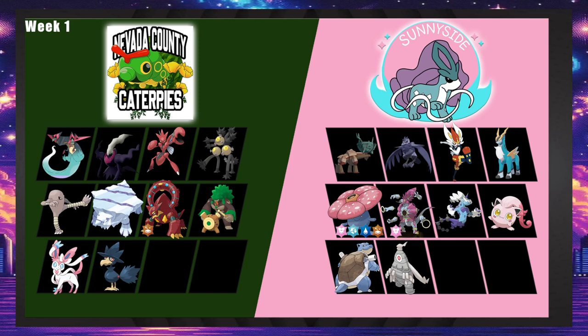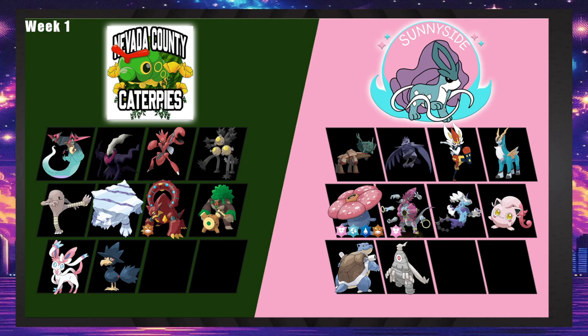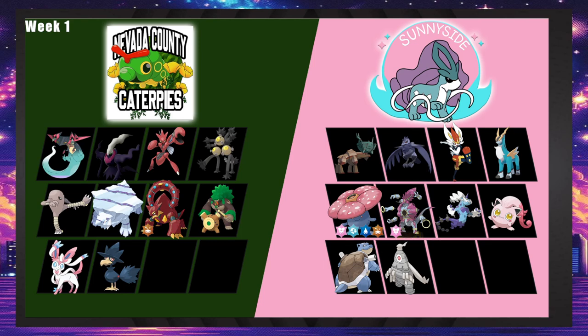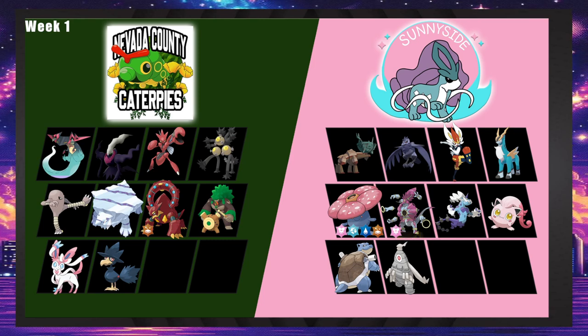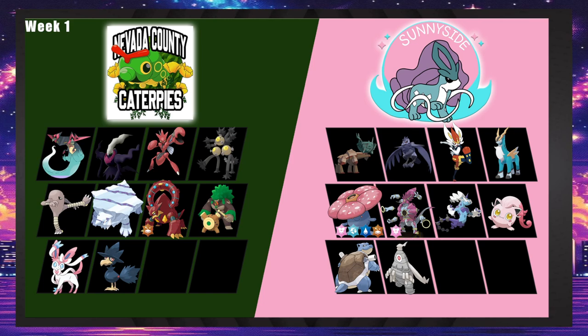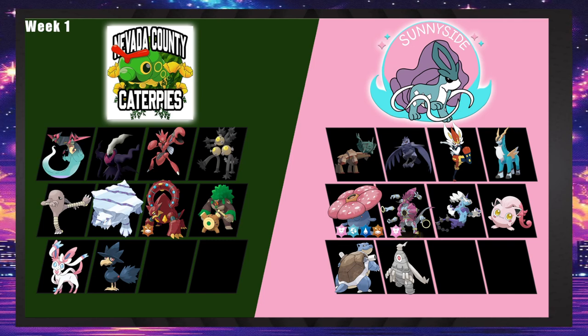Rillaboom has an okay matchup if it's banded. Corvanite is here but you can Knock it off. This is a pretty doable game for Sunnyside. There are some really good defensive pieces: Corvanite for Scizor, Vileplume can deal with Scizor once it's watered. Basically you're going to take Ting-Lu because Ting-Lu walls every special attacker in the game. Ting-Lu is good for stopping Wilt Poltchageist, and I assume it's going to be a Wilt Poltchageist because Ting-Lu is here.